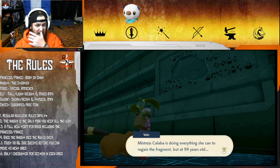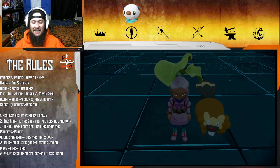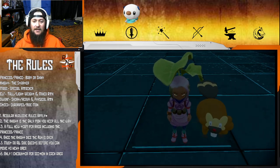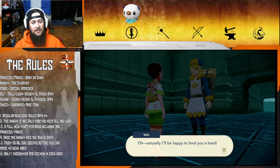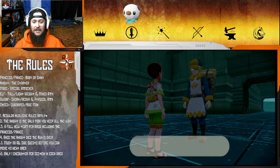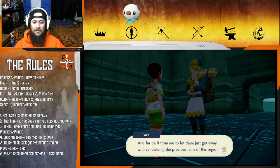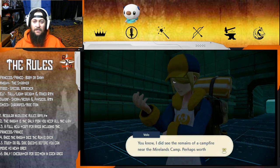Mistress Calaba is doing everything she can to retain the fragment, but at 99 years old it's hard to chase leads. Volo says: 'Why not help find the fragments for the warden?' Those sisters swiped Volo's wares too, and he's no Ginkgo Guild merchant if he lets that lie. Did we see the remains of a campfire near the Mirelands camp? Perhaps worth checking out - and we already did check that out.